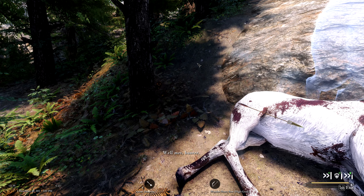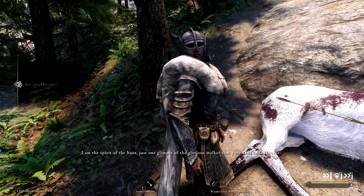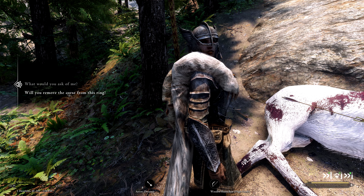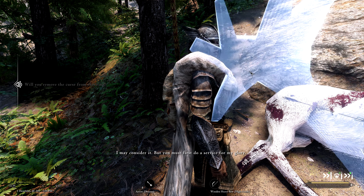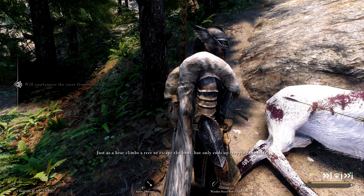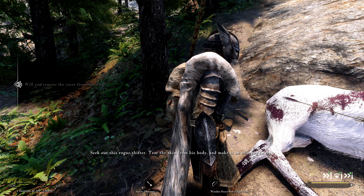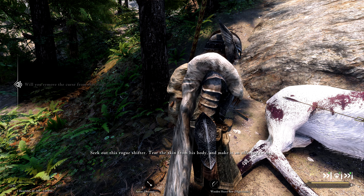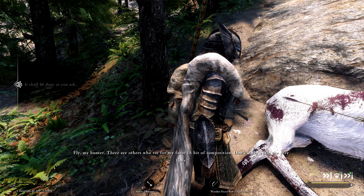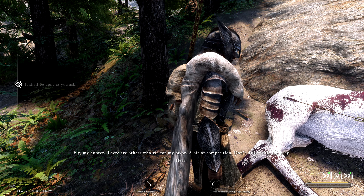Well met, hunter. Will you remove the curse from this ring? I may consider it, but you must first do a service for my glory. What is it? Your glory has fled to what he thinks is his sanctuary — just as a bear climbs a tree to escape the hunt, but only ends up trapping himself. Seek out this rogue shifter, tear the skin from his body, and make it an offering. It'll be done as you ask. He killed a child — how vile — seeking my favor as a bit of competition. Don't dally while the prey flees. All right!